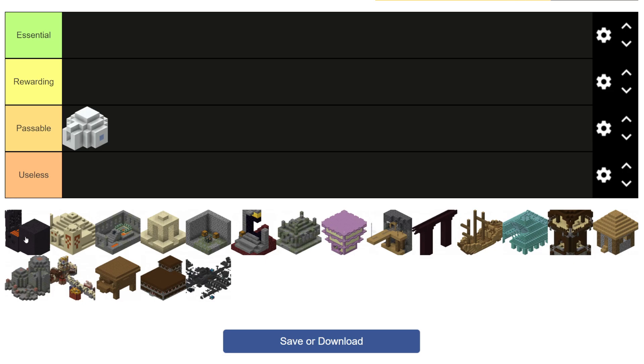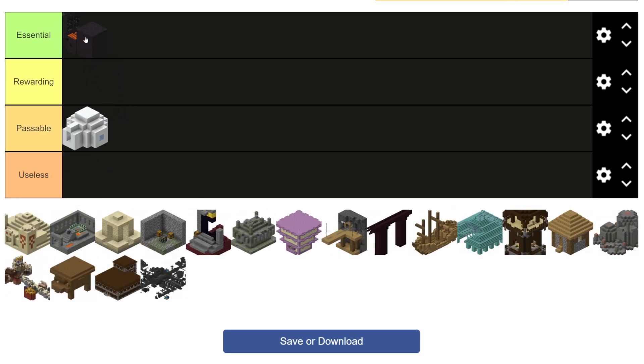Next up is the nether bastions, and these guys — instant essential tier. Bastions are one of, if not the best structure in the game, both towards beating the game as well as just loot in general. The amount of gold you can get from this, which can then either be traded with piglins or used for other reasons, is insane. Not to mention all the other kind of loot that you can get there — you can get netherite, you can get diamonds, iron, as well as a whole bunch of different nether loot. So these guys easily S tier.